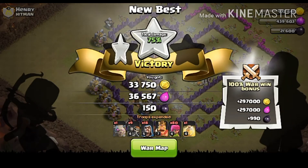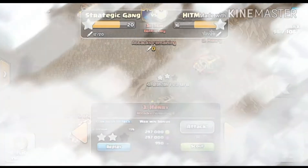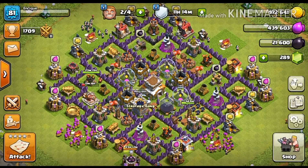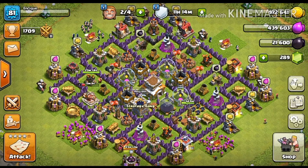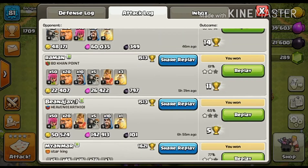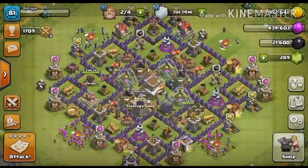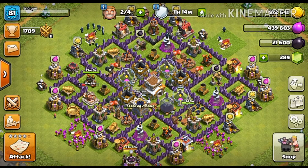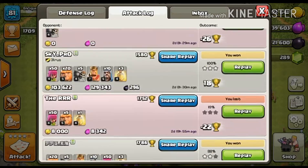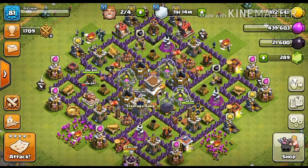We got two stars using this attack strategy and a 100% war win bonus. The earlier strategy I mentioned is no longer working because as you climb the leagues it won't work. I'm currently in Gold 2 and my attack logs show only two stars, two stars, one star. The trophy gains in Gold 2 are very unbalanced — you get plus one but minus 10 trophies on a loss.